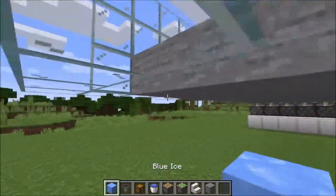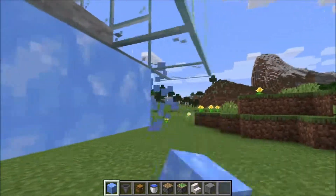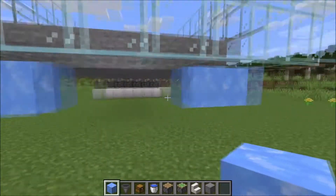Now we build our collecting system. We start with ice on both corners, like this — two blocks. If you don't have ice, you can use any other block. You don't have to use ice, but it's a little bit better than other blocks because it collects faster.